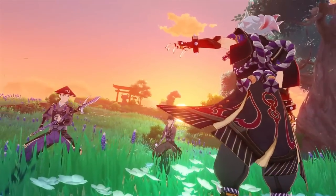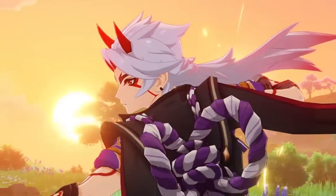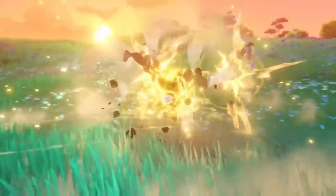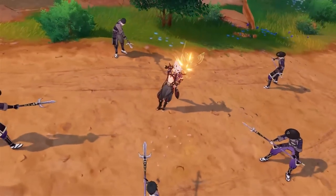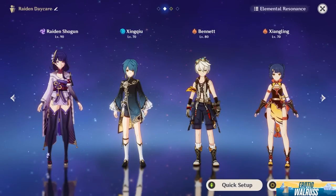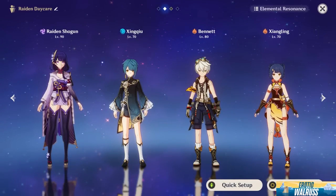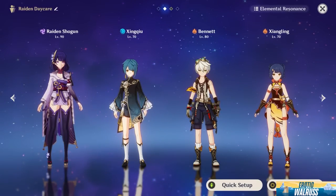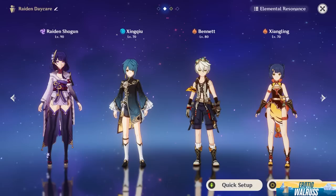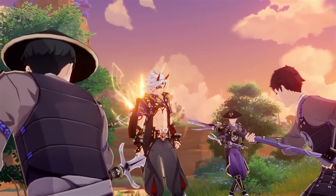A C0 Itto with a well-built weapon and artifacts can rival the likes of a C0 Raiden. We're not talking about their supports — if you compare a free-to-play Itto team versus a Raiden National team, the Raiden National team will perform better because Xingqiu and Xiangling layer damage onto Raiden Shogun while she's on field. The beauty of the Raiden National team is that the effectiveness of all four characters — Xingqiu, Bennett, Xiangling, Raiden — can all be funneled through one character on the field, and that's why those units are considered some of the best in the game.